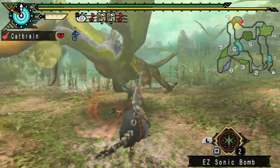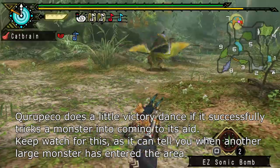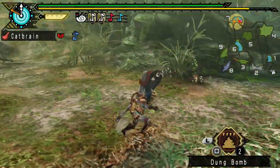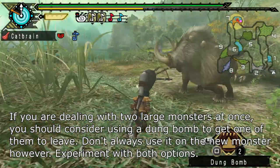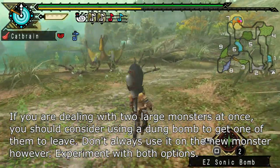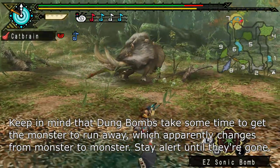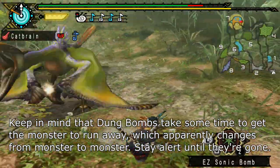Kuropeko does a little victory dance if it successfully tricks a monster into coming to its aid. Keep watch for this, as it can tell you when another large monster has entered the area. If you are dealing with two large monsters at once, you should consider using a dung bomb to get one of them to leave. Don't always use it on the new monster though — experiment with both options. Keep in mind that dung bombs take some time to get the monster to run away, which apparently changes from monster to monster. Stay alert until they're gone.